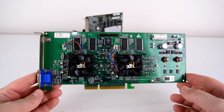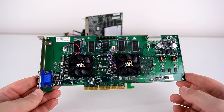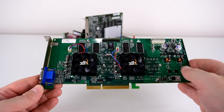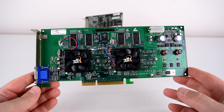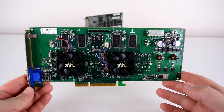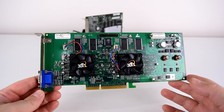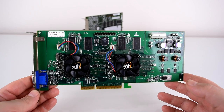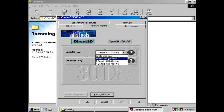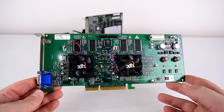Finally, the top dog — the Voodoo 5 5500. 64 megabytes of video RAM, though only 32 can be used per chip. It's basically an SLI card on a single board and needs a Molex power supply, requiring more power than the AGP interface can supply. It's hard to find and definitely not cheap anymore — five or six years ago you could pick it up for fairly low prices, but now these are real collectors items. The question is whether such a card makes sense in a SuperSocket 7 machine or is better used in a faster machine. It also supports AA modes up to 4X, compared to the Voodoo 4's 2X limit.